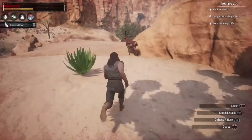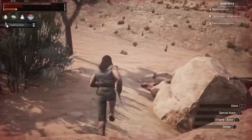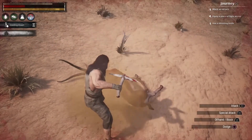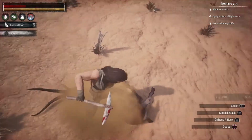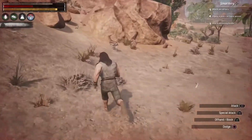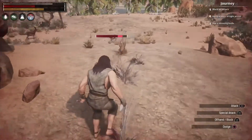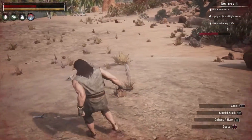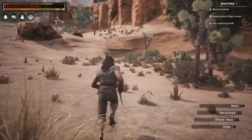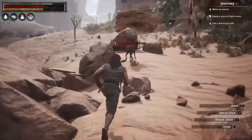I find some deer or antelope nearby — I keep forgetting to check what they actually are. I attack one and it's going to die, but when I follow the ones I don't kill outright they just disappear; this is the second animal that's vanished on me. It's frustrating wasting all this energy only for them to glitch out.